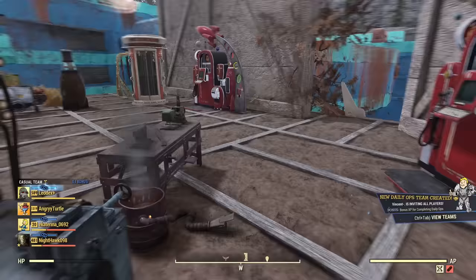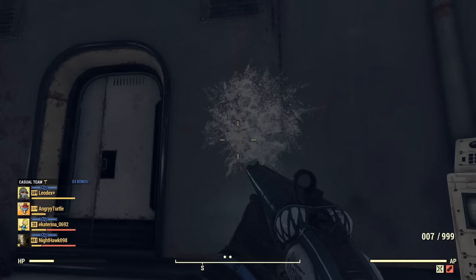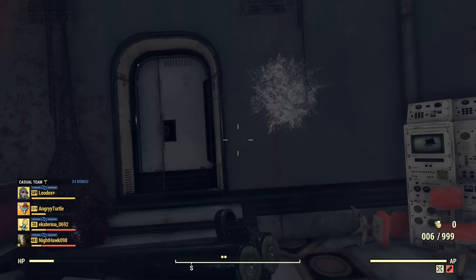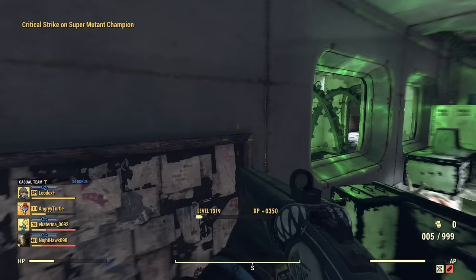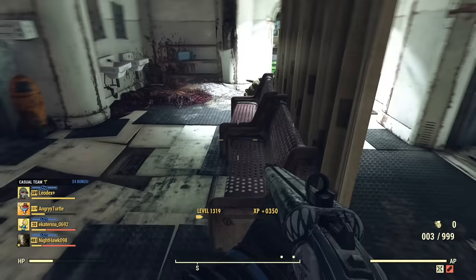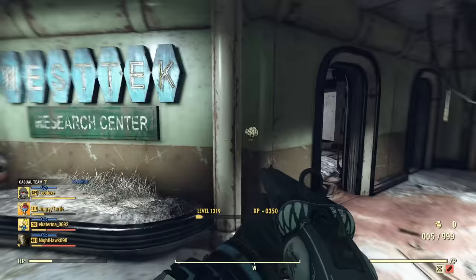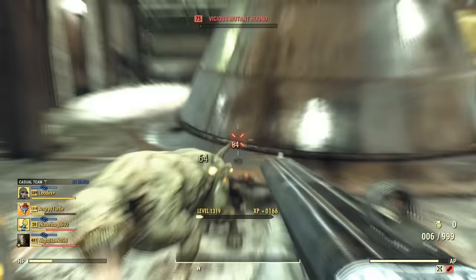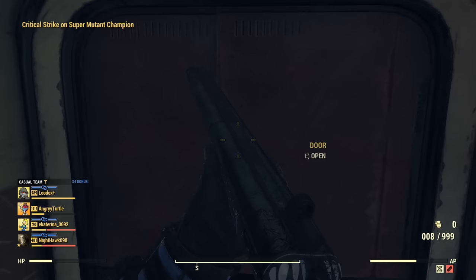Let me use it in action on some super mutants and talk about its behavior. Shooting at the wall first — it leaves a nice snowy mark, but it's not a snowball effect, so it is not affected by Demo Expert or anything like that. It is a standard loud shotgun. If you use VATS, it makes quick work of super mutants. Without VATS you need to shoot a bit more, but it does fire fast. I do not recommend using receivers that fire even faster, as firing too fast can affect damage registration in VATS.